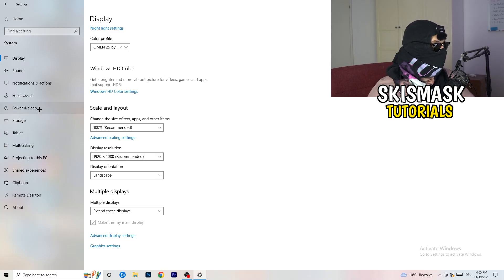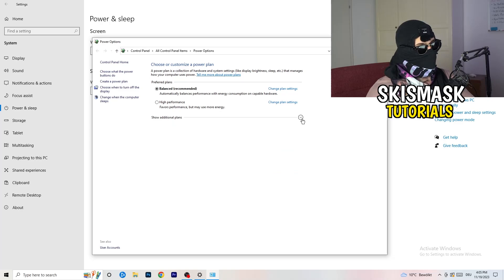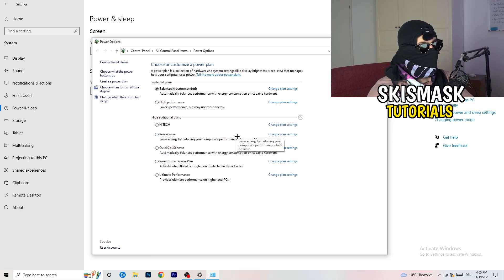Next, go to Power & Sleep. The screen and sleep settings here don't really matter much. What you want is Additional Power Settings on the right-hand side. Click the little chevron to expand all additional power plans. For me, Balanced works best, but it varies by PC. Check Balanced, High Performance, and Power Saver — take your time testing each one, as it can help your performance a ton.